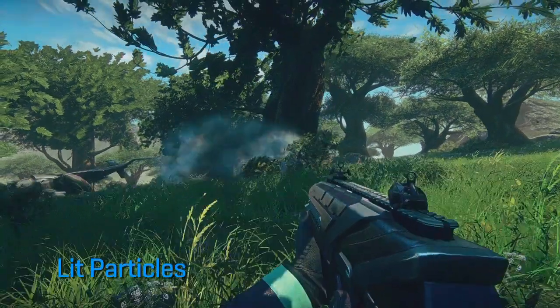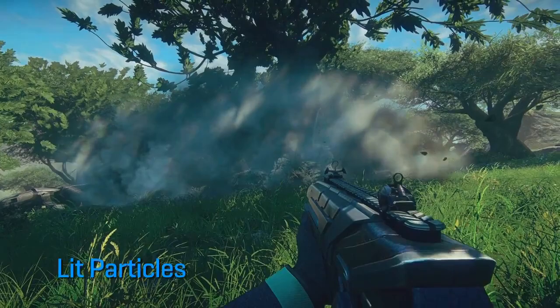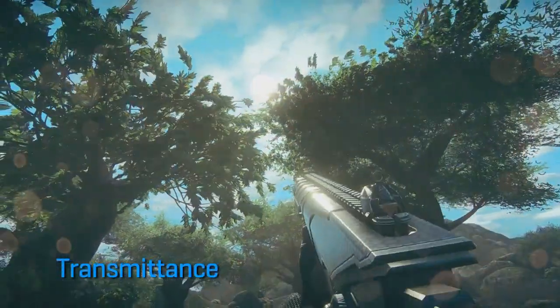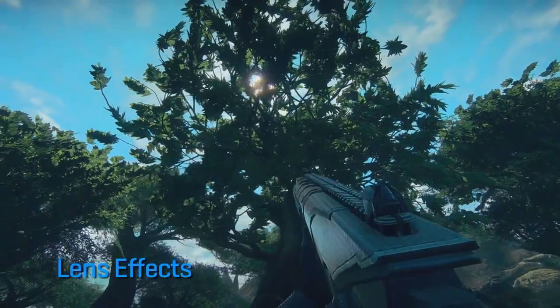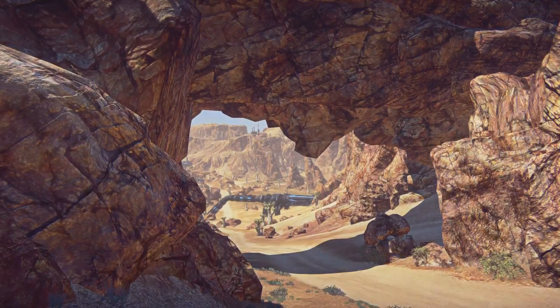I've tossed a smoke grenade in the scene to demonstrate how particles are lit in Forgelight. As I walk through the trees, you can see how the sun shines through the back of the leaves. Also demonstrated here are lens effects that mimic dust on the camera lens. Bounced light from the road illuminates the shadowed rocks in the scene, and the sunlight dims as the clouds pass in front of the sun.